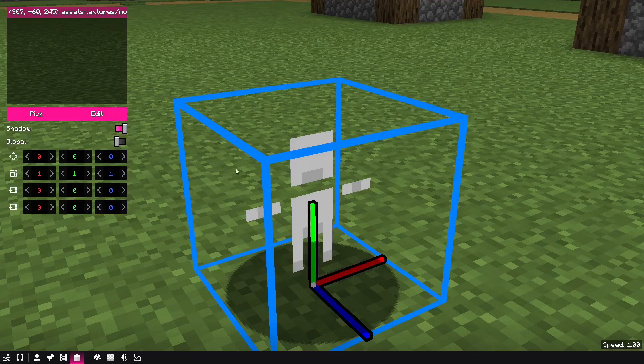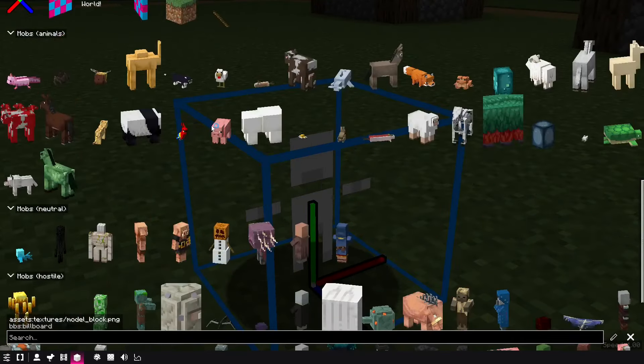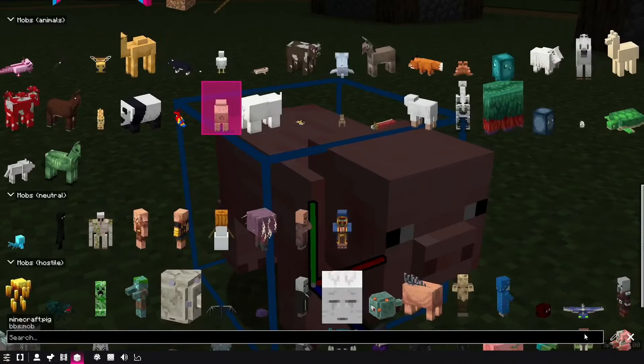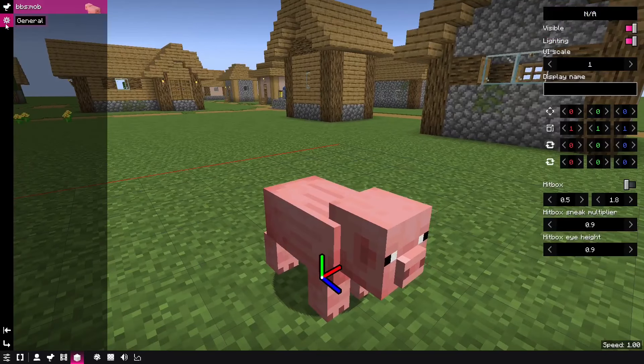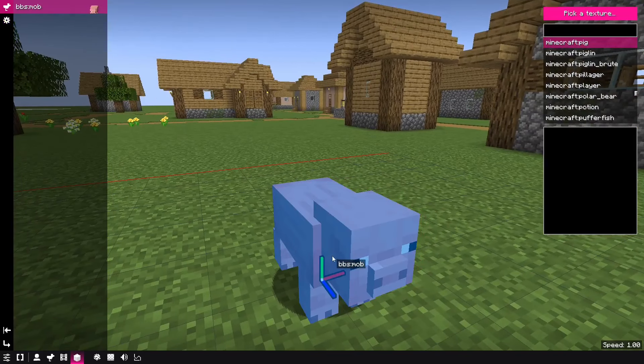The first feature I want to show you in this update is the mob form. What it does is it basically allows you to use any of the entities or mobs within Minecraft as forms. For example, here I have a pig — I can change the skin, I can change the scale. However, I cannot pose these characters. There is no guarantee that animations work, and there are no special abilities, just the appearance.